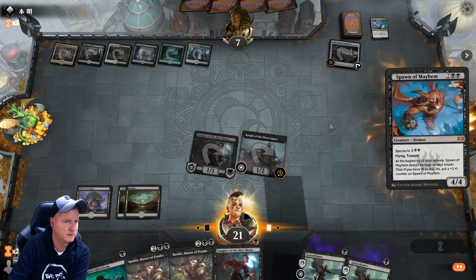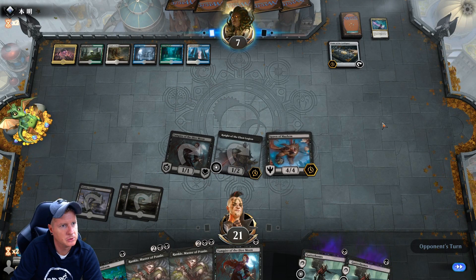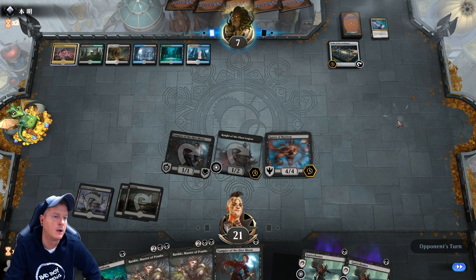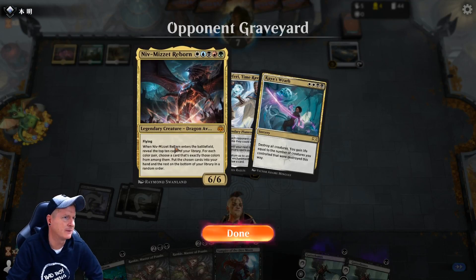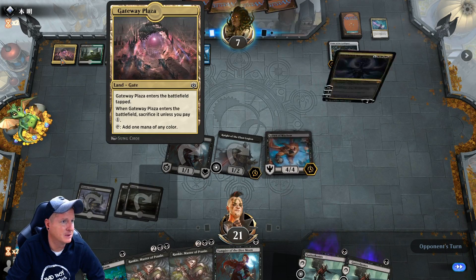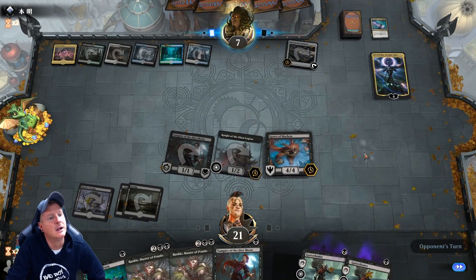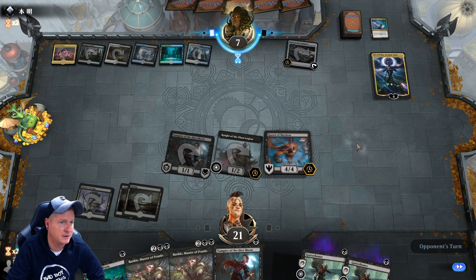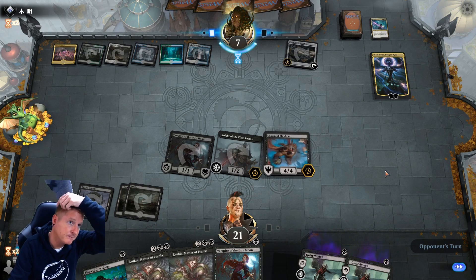I guess we'll swing in for that, drop our man again. No land yet again — that hurts a lot. What does he do? What do you do my friend? Let's see — he can play nothing, or he could bring back something like his Niv-Mizzet. He's running what, five colors? We've got blue and green, there's no red in the build. Bolas dropping down. If we draw land that's game or close to it. He's gonna take out Spawn or he loses.